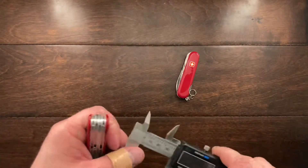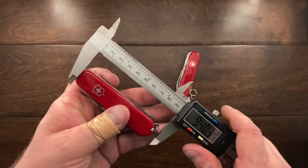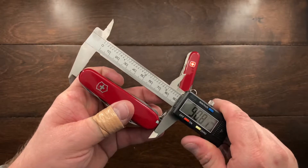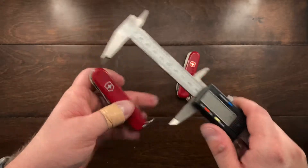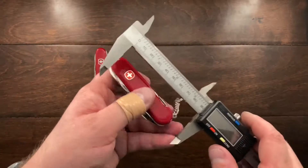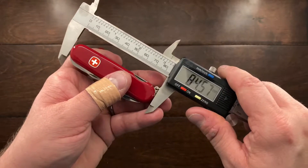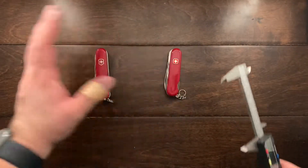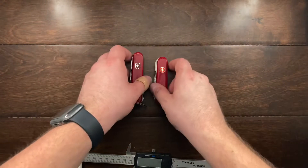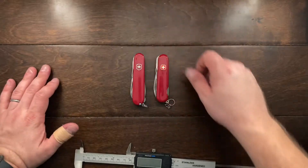First off, we're going to look at the length of the handles. What we've got is essentially 91 millimeters on one and 84 millimeters on the other. So there's definitely a difference in size here, and what that means is a different lifestyle in the pocket.